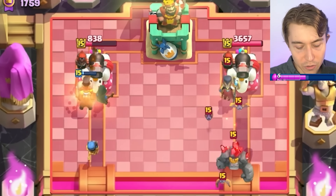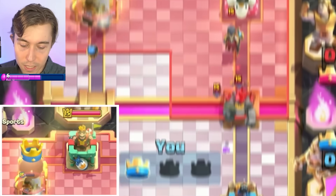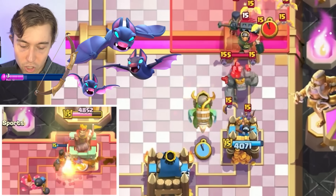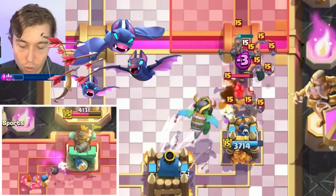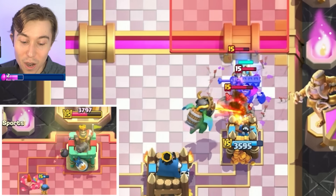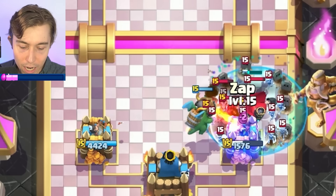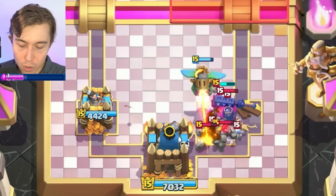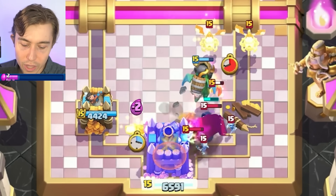I'm a little apprehensive, so I'll cycle my Inferno Dragon slightly lower and see if we can still get a good trade. I also want to get an amazing Arrow placement on all the Bats — we hit the Night Witch Bats as they start to spawn. As long as we don't get three-crowned, I'm comfortable. I go for a Zap that locks onto the Night Witch, which is huge, and we can go for a Bomber afterward. We've got more damage on the three-crown tower than he will get.